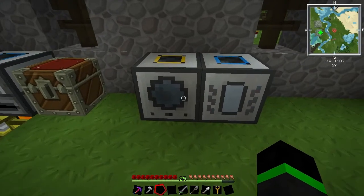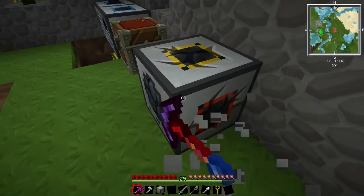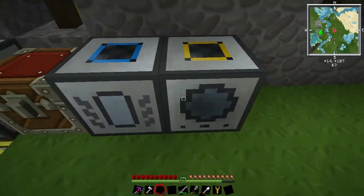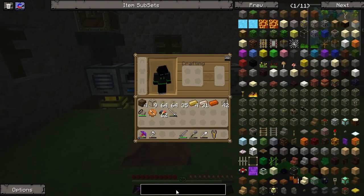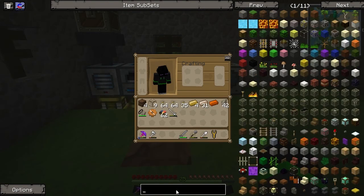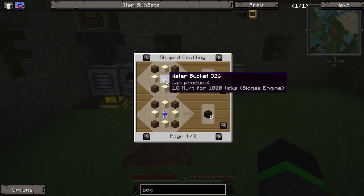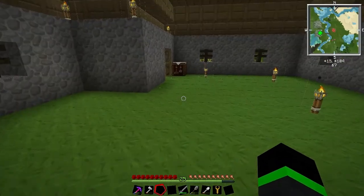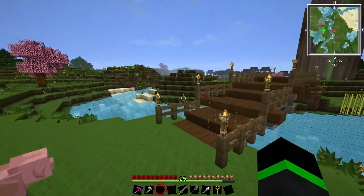Liquid transposer — I think I will place it here. Bog earth is made from water, dirt, and sand. I think I will do some of that so I can create some peat engines.